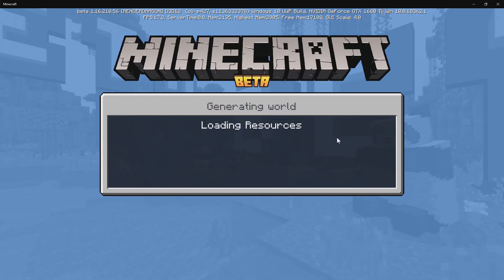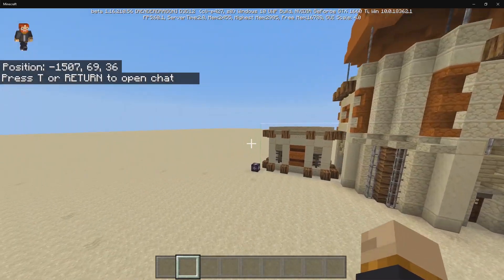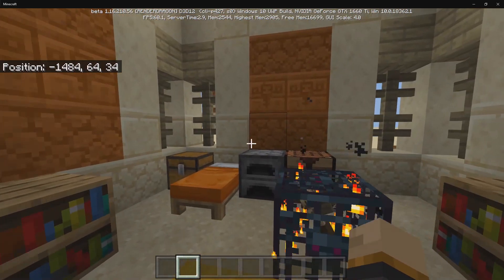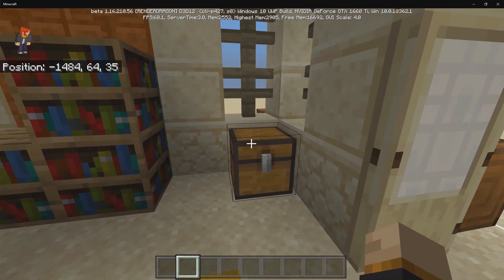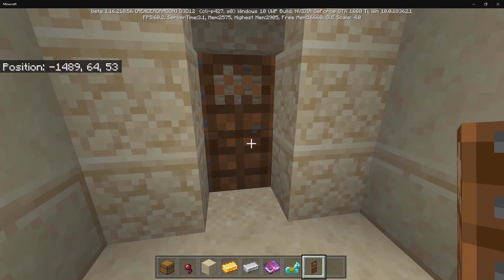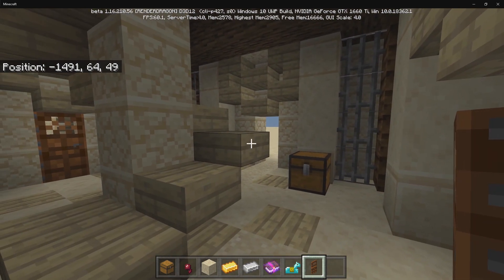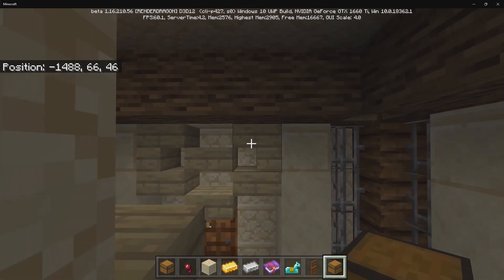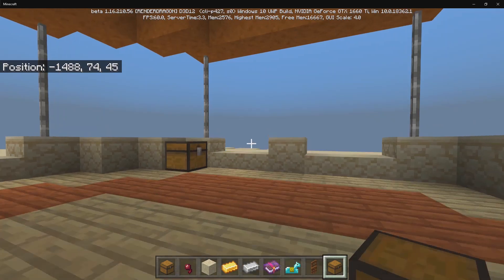Let's look at some of the other structures added to the add-on. First is the new oasis dungeon — opening it up, the inside has a bed, a furnace, a crafting bench, some bookshelves, and custom loot. There's also a new pillager outpost. If you find pillagers in the desert, they become desert pillagers. The outpost has pillager spawners and custom loot, and it has three stages: stage 1, stage 2, and stage 3.